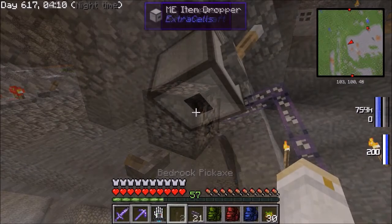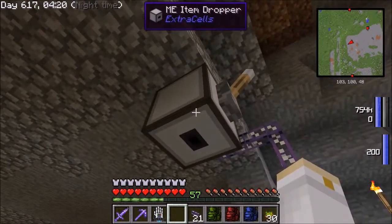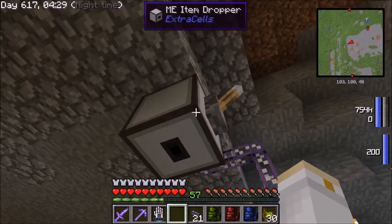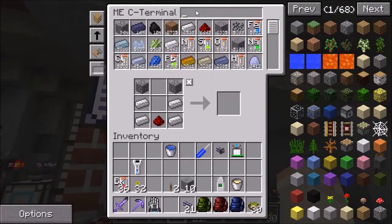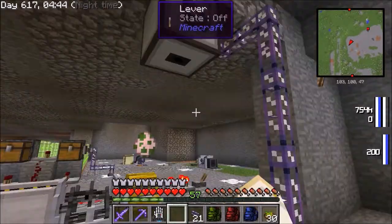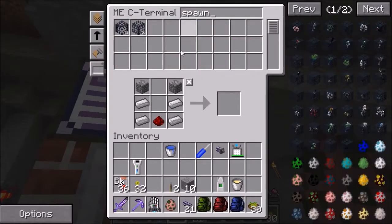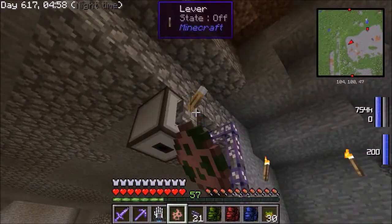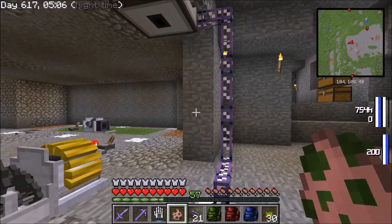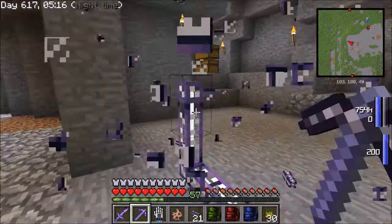Back to more research. The Extra Cells add-on for Applied Energistics has this item dropper. The difference from a regular vanilla dropper is there is no inventory - instead you tell it what to drop and it pulls items directly from your Applied Energistics system. I have one zombie pigman spawn egg in there, and giving it a redstone signal drops the egg. Going back, there is no longer a zombie pigman spawn egg, and if I try again nothing happens - so this does not duplicate spawn eggs like the vanilla dropper does. Unfortunately it also doesn't cause the spawning of the zombie pigman, so it doesn't help me.